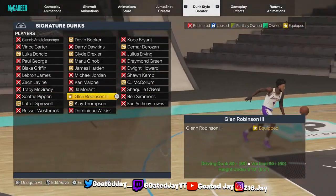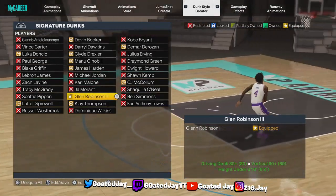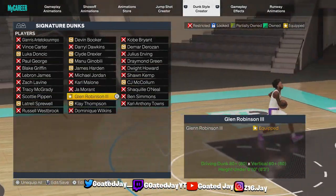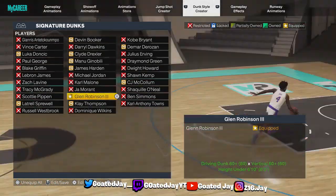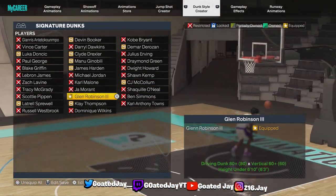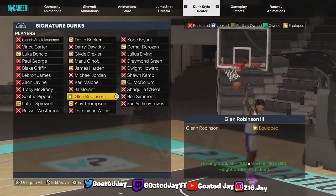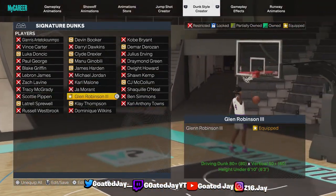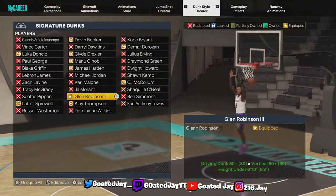The signature dunk package I use is Glenn Robinson, but I'm about to take this off. Sometimes it gives me a bailed-out animation — his dunks don't get blocked. I can say that his dunks do not get blocked. Y'all could put this on — it's 100% up to y'all. That's just the dunk package I was using.